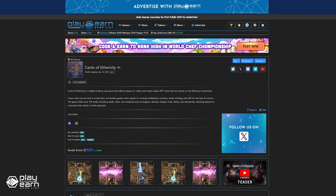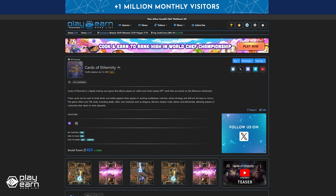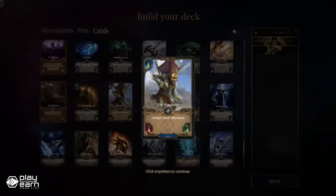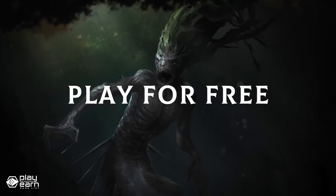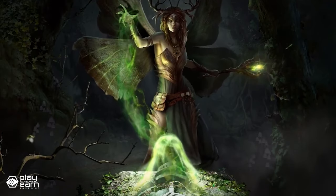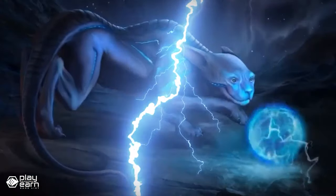The last game on our list is Cards of Ethernity, also known as EtherTCG. Cards of Ethernity is a collectible trading card game being built on Polygon — a digital competitive card game set in the dark fantasy universe of Ether with over 200 unique collectible and tradable assets. Like a lot of other TCGs, the objective is to reduce the opponent's HP to 0 by employing a deck of 30 cards balanced with attacking, defending, buffing, and drawing cards.